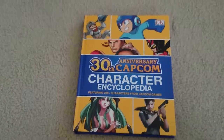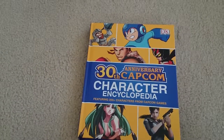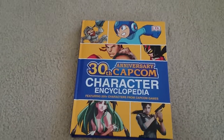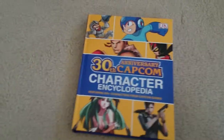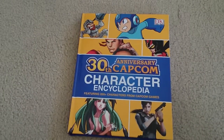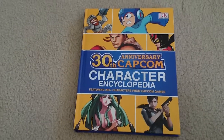Today we're going to be looking at the 30th Anniversary Character Encyclopedia from Capcom, featuring 200 plus characters from Capcom games, including Mega Man, Street Fighter, Darkstalkers, Resident Evil, Devil May Cry, Asura's Wrath, Remember Me, Marvel vs. Capcom, and much more. This runs up to about $12 to $13, but if you're a fan of Capcom games and want to know what games have been made in North America and several parts of Japan and Australia, then this book is definitely right for you, especially if you grew up playing the games from the 80s all the way up to the early 2000s.